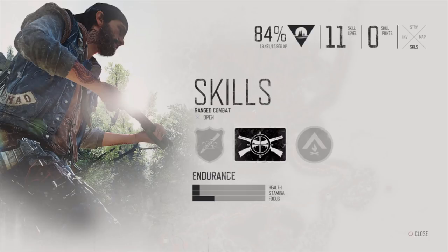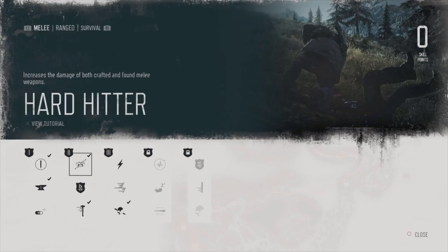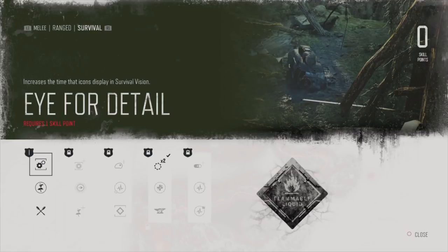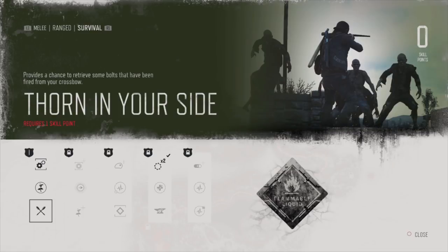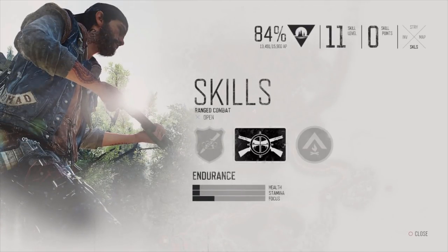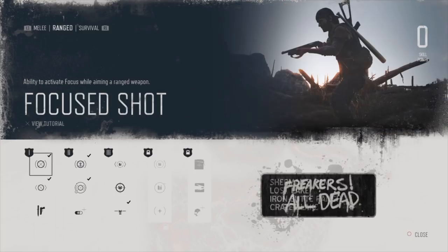A few other skills that are important to start working towards: in the melee tree, Field Repairs is absolutely great because you can repair your own melee weapons with scrap. There are also a couple of skills that give you extra damage to your melee weapons, which are incredibly good as well. In the survival skill tree, there's one particular skill that lets you see enemies through walls, which is really good to start working towards. But at the start of the game, my recommendation is to go into the ranged skill tree — those are some of the best perks by far, especially early on.